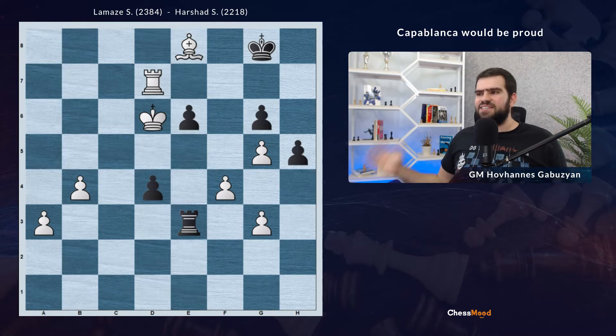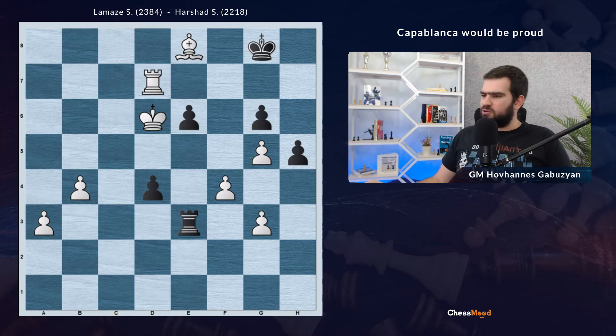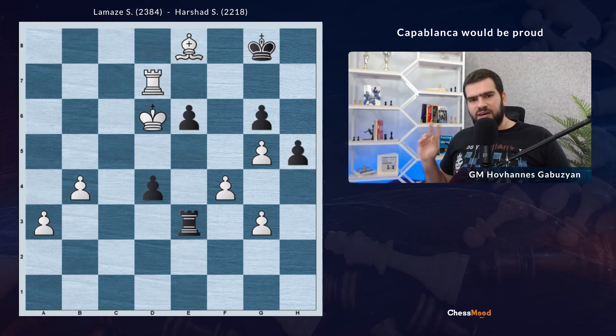We had a fantastic game played by a young player. Once again I'm repeating the name — Lamaze Simone — and I'm pretty sure we're going to see this guy in the list of grandmasters sooner. Hope you enjoyed this one. These dark square strategies are nice and you might borrow some ideas for your future games. GM Gabuzian was here with you. Thank you and I'm going to see you in our next videos. Stay well.